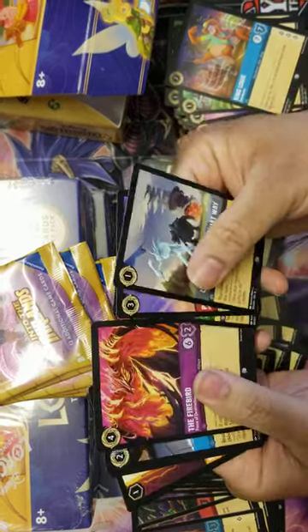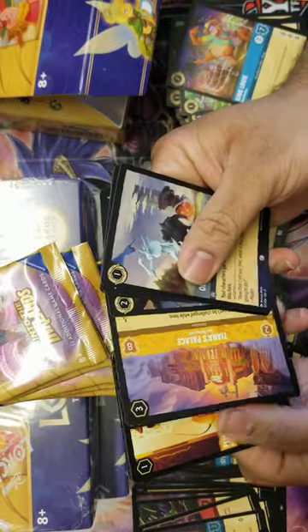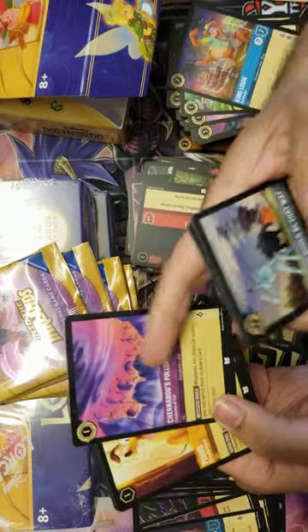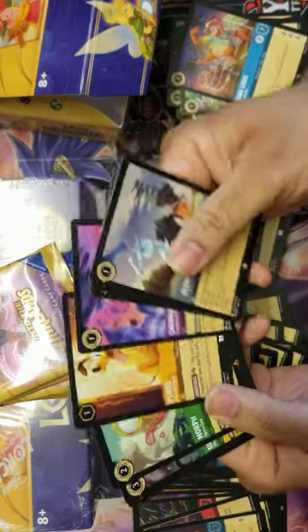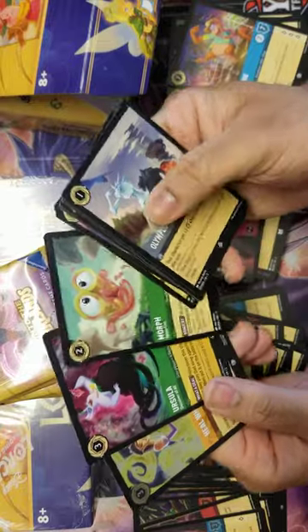Olympus, Peter Pan, Cubby, the Firebird, Repair Clinton, Rainwater, Tiana's Palace, Chernabog's Followers, Pluto - some really good pulls - oh, we got a Morph and a Legendary Ursula! You love to see it. The pack right here, wow.